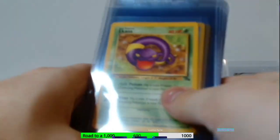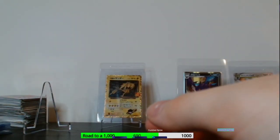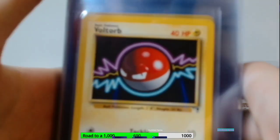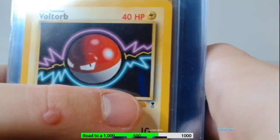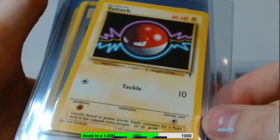That's Fossil. If you guys want, I can show you the graded part of the collection I already have — this is just the raw stuff. Next we'll look at this stack here. We've got Voltorb, and as you can see with this indicator, this is part of Legendary Collection — a very popular set. This is when they first introduced reverse holos.